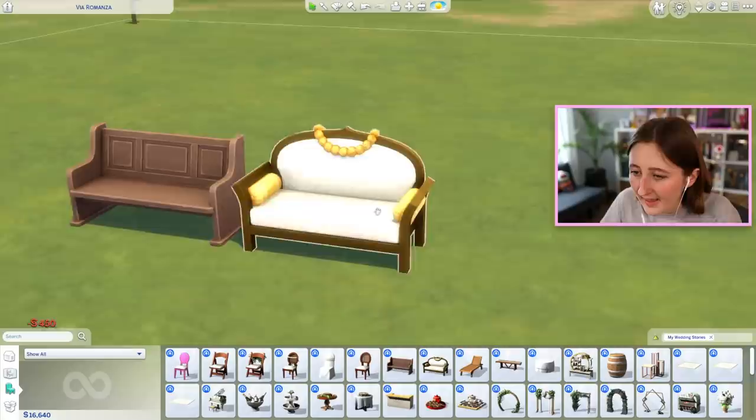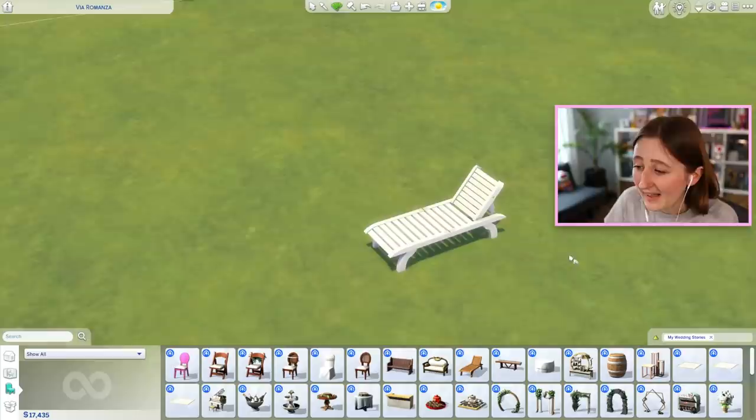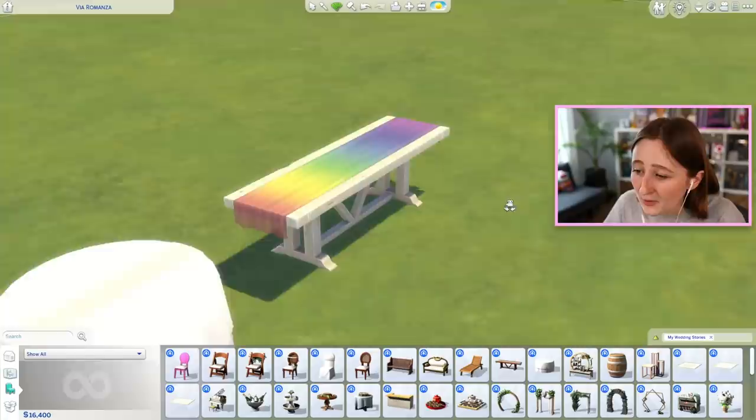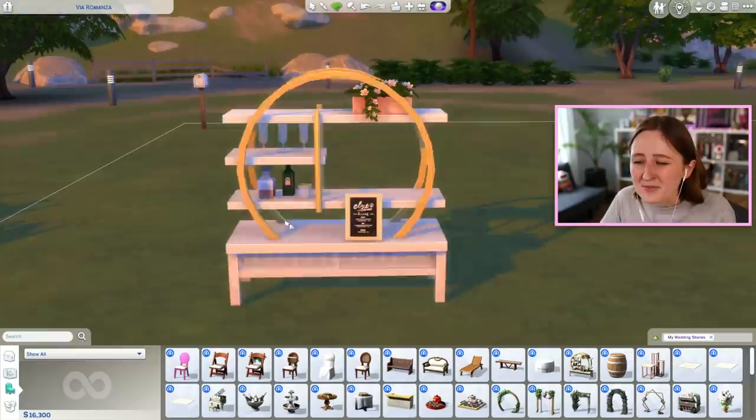We also got a couple new benches — a church pew type thing and a cute loveseat. We don't have anything like this pew, so that's a fun addition. We did get a new lounge chair, which I believe is now my new favorite lounge chair in The Sims 4 — good colors, pretty, realistic. There are a couple of different banquet tables: a long one with a little tablecloth that looks super cute, and a rounded banquet table. I'm super glad they made a big round table like this because we've had small round tables with tablecloths but not large round ones.